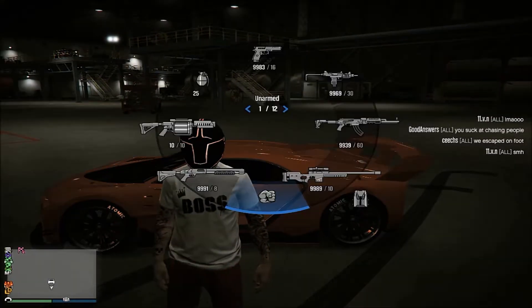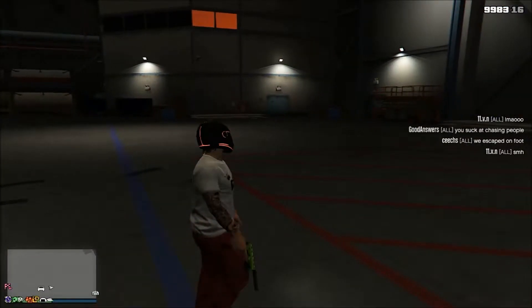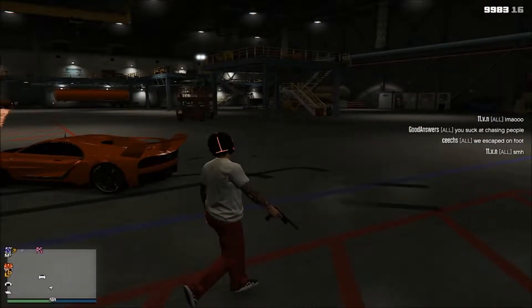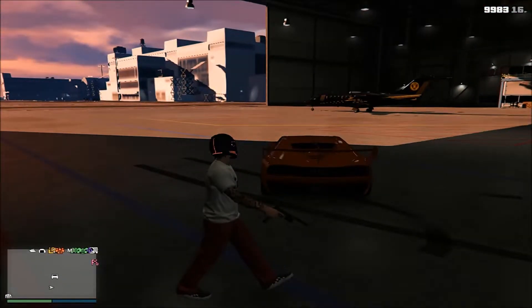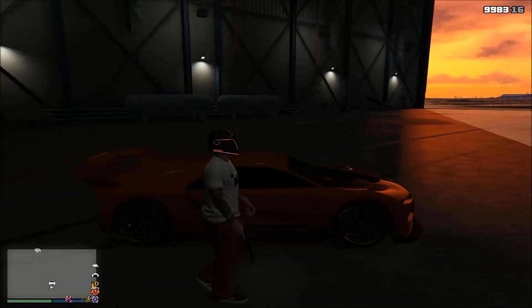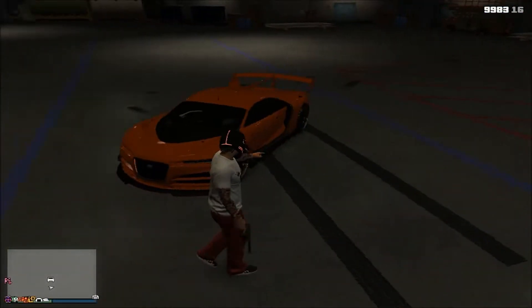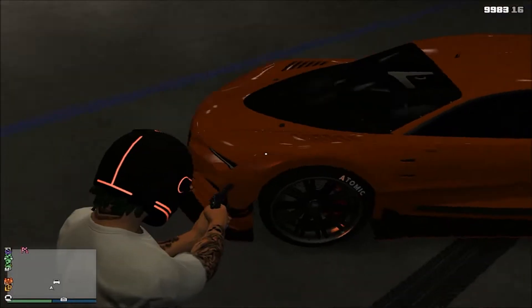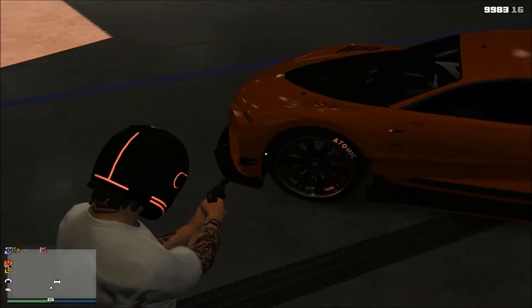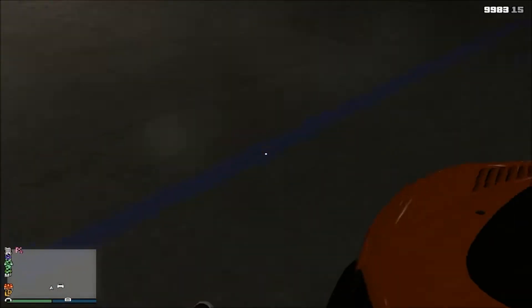What is up, you guys, welcome back to the channel. In this video I'm going to be showing you guys the speed glitch for the fastest car in the game. I'm going to be using the Adder for this. I fixed it up at Benny's and now it's the Nero Custom, so that's why it kind of looks like that. You guys can do that if you want, but what you guys are going to want to do is pop out the front tires on both sides.